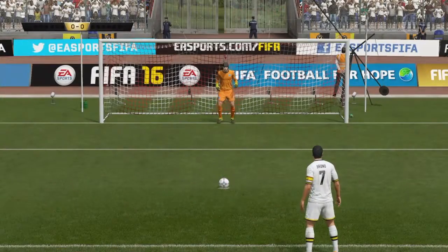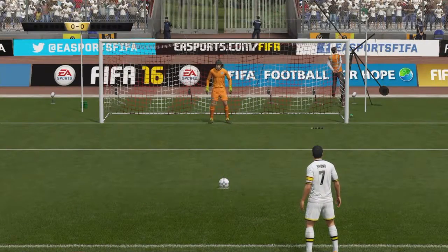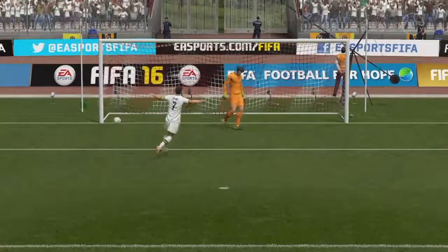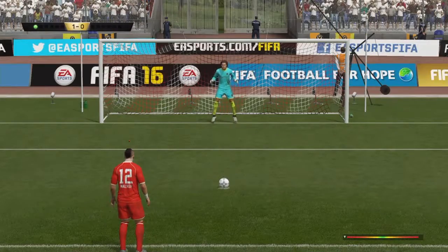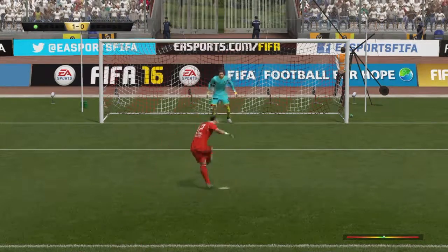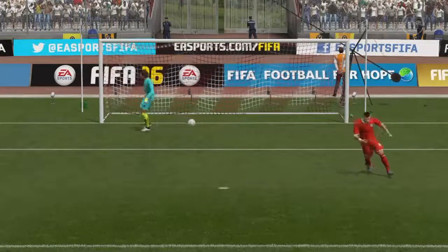Hello guys, just another quick video here of FIFA. It's the final of the online foot draft, FIFA Ultimate Team Draft. He starts off with a penalty there — I thought he was going to go straight down the middle. He didn't. Karl Walker makes it 1-1.